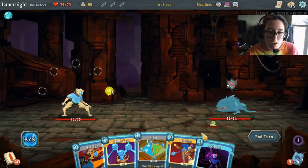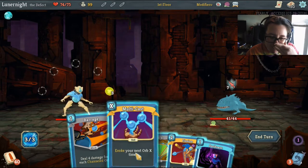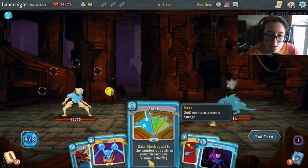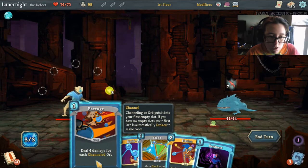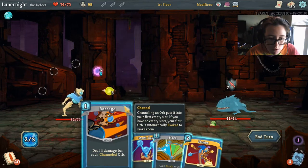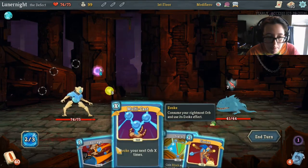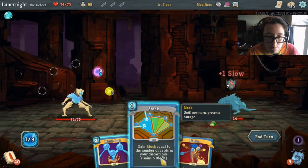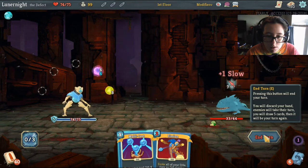I'm going to re-dye my hair soon and it's going to be more pink. Four damage for each channeled orb — I know she's a kid. Channel one dark. Game block — goes to the number of cards in discard pile. I'm going to block. Channel dark. Build eight damage to you. Gain five block.